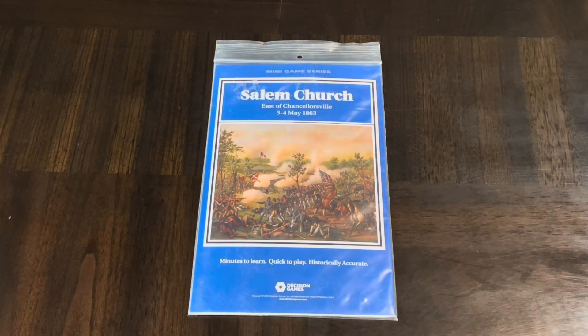This is part of the Battle of Chancellorsville that took place on the third and fourth day. If we recall, the first day was more of a meeting engagement, and the second day was Stonewall Jackson's major flanking maneuver. By the third day, a lot of the action is focused around Chancellorsville proper. However, this was a Union attempt at a flanking maneuver that was stopped by the Confederates at Salem Church.